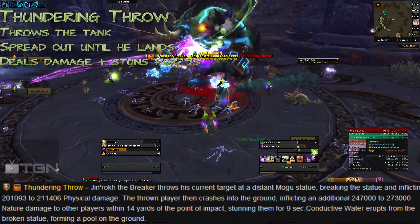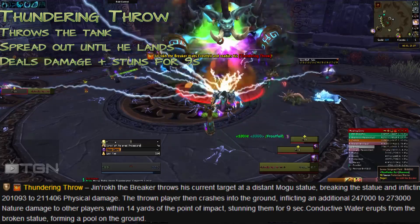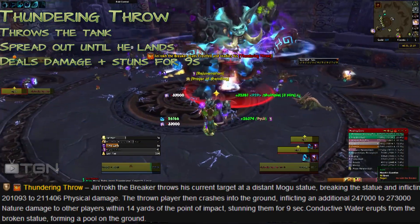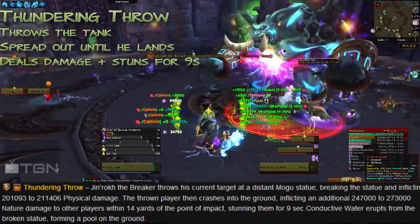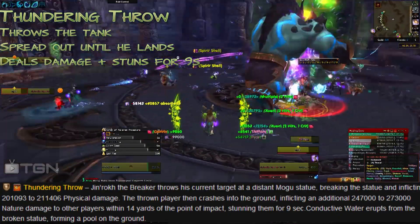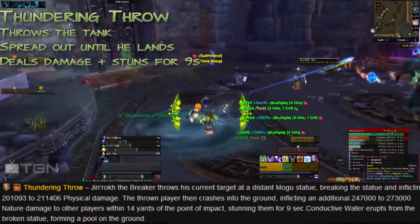First is Thundering Throw. This is only for tanks — he'll take a tank and throw it across the raid. As DPS and healers, you don't want to be where he lands. If you are within 14 yards of where he lands, you're going to take damage and be stunned for nine seconds.